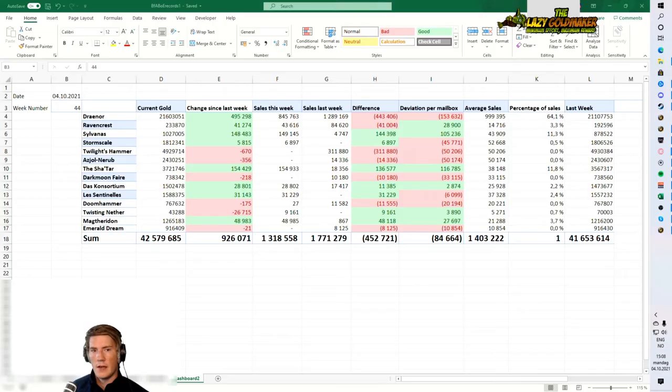Now let's look at the overall numbers - they are looking pretty good. The big total: 42.6 million right now, almost a million more than last week - 926K to be precise. That's really, really good and very happy about that. This week it was driven to a significant degree by sales on my other realms - about 500K profit on Draenor and then the rest of the other realms.